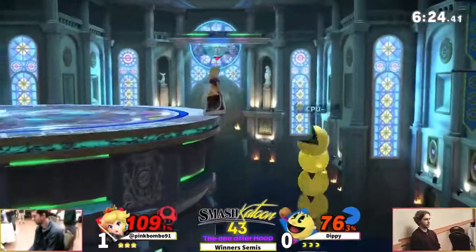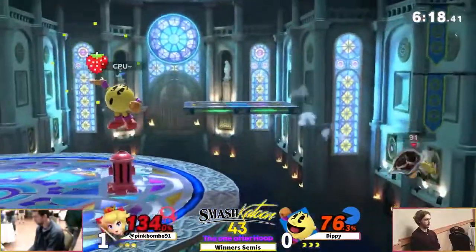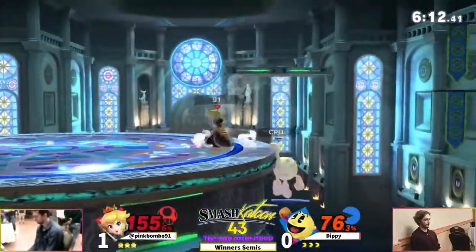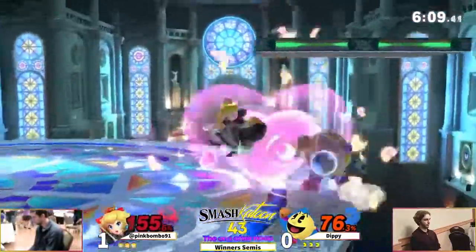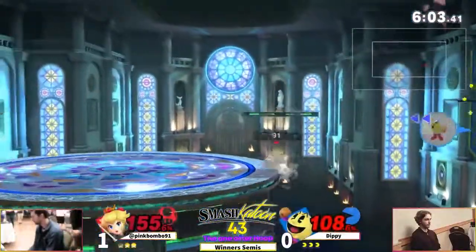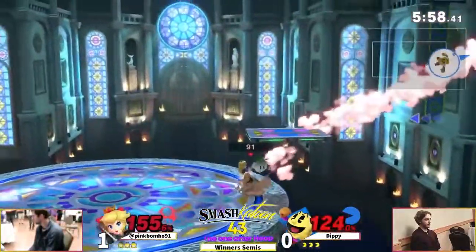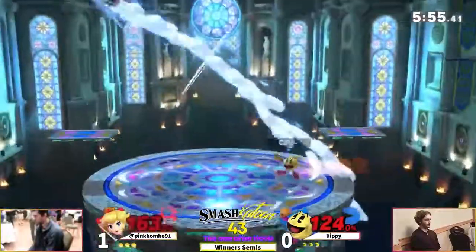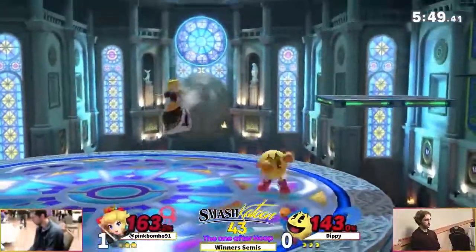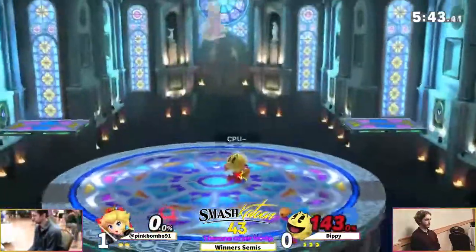He gets sniped there but uses side-B and makes it back. Gets him with the forward air and the bell - doesn't get the kill off though. This stage was his counter-pick - I think he likes being able to use the walls to help in his recovery, and Pac-Man does have a wall jump. Back off stage, and pink gets caught with the side-B there. Back throw - yeah, that's gonna do it.